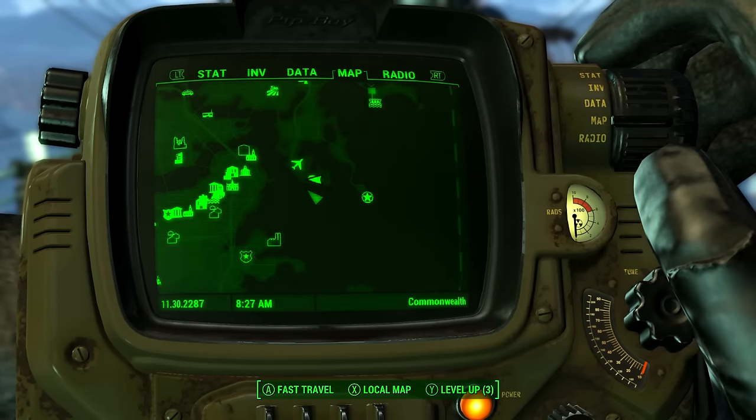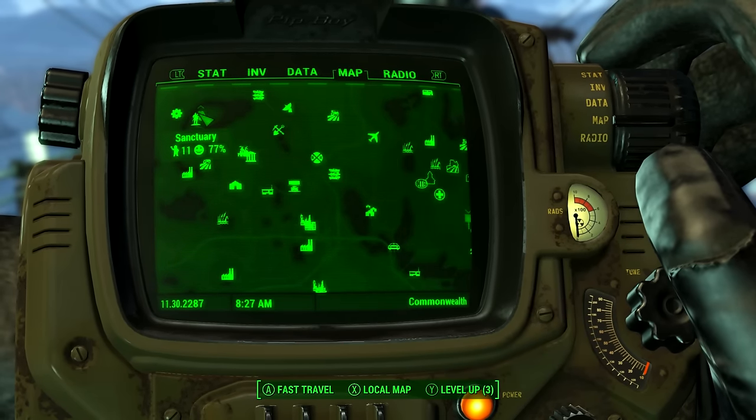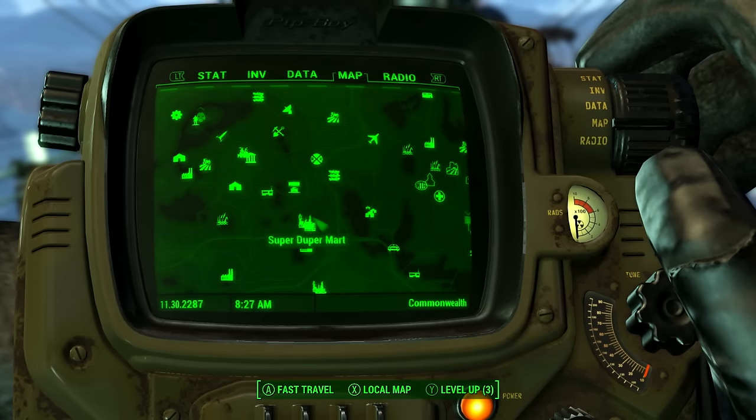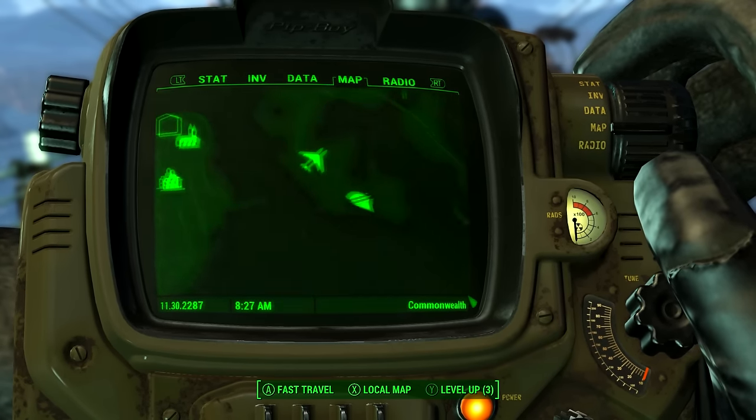Now let me show you how to do this. First off, you must have joined the Brotherhood of Steel. If you don't know how to do that, check out the guide in the description. Very early on in the game you will be invited to a giant airship — it's located here on the map.